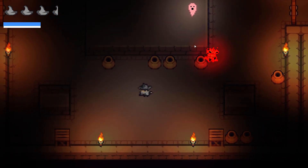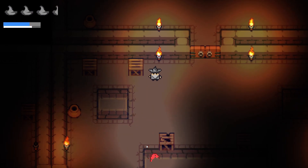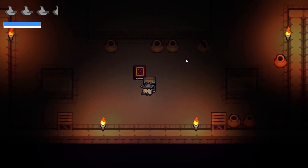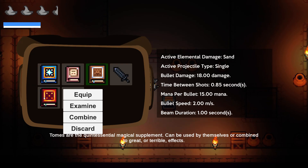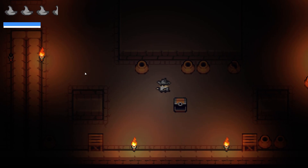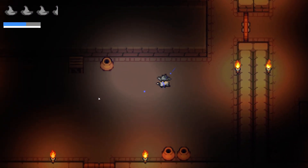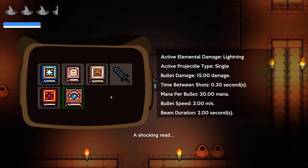Jesus, this guy is really sneaky. Come on dude, come on ghosty - that's a dead ghosty right there, good. Now the fire elemental - yeah, that's a dead fire elemental. Got another tome - Tome of Fire. I wish I could examine them without having to equip them. 19.5 mana - nah, I'm gonna keep the sand one, I like the sand one. That was really fast. Ooh, what's this - Tome of Lightning. 15 damage, 30 mana - that's expensive.